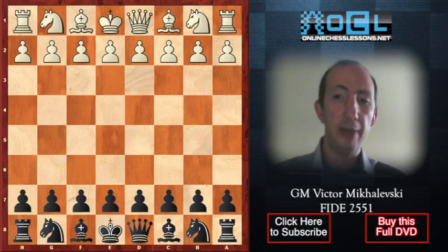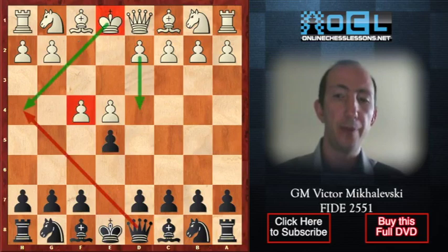In the first DVD I am going to talk about the King's Gambit, or you can say the King of the Gambits. The two first moves which determine this old opening are e4, e5, f4. White sacrifices a pawn early in the game in order to take the center with his d-pawn. The main drawback of this Gambit is weakening of the e1-h4 diagonal.